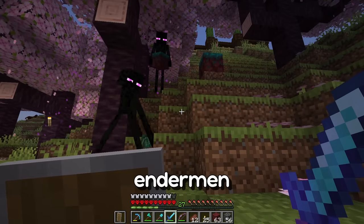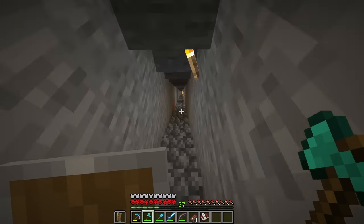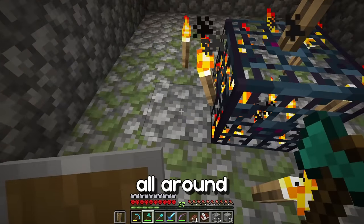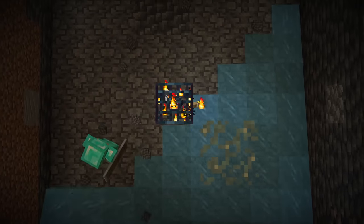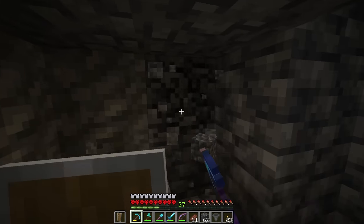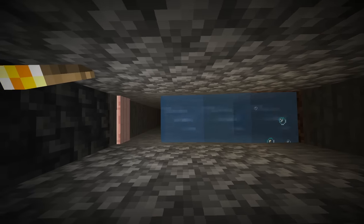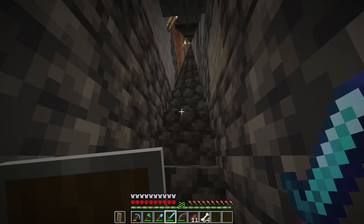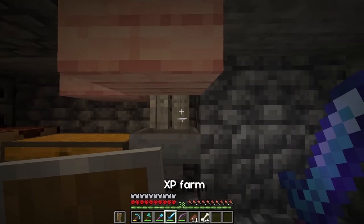Quite a few endermen have decided to ruin my world with their blocks. I think we've got everything for the farm, so let's head down to the spawner. We're going to start by removing the chests and then dig all around the spawner. Here is the result — I got super lucky because I ended up right next to the staircase back up to the surface. Now we've got unlimited bones and it's a great XP farm as well.